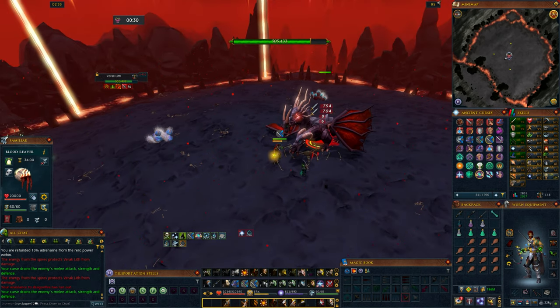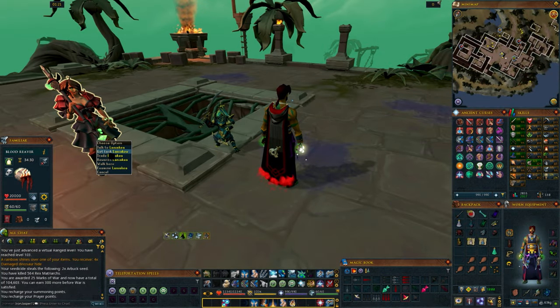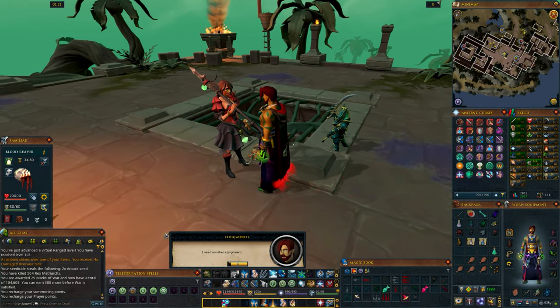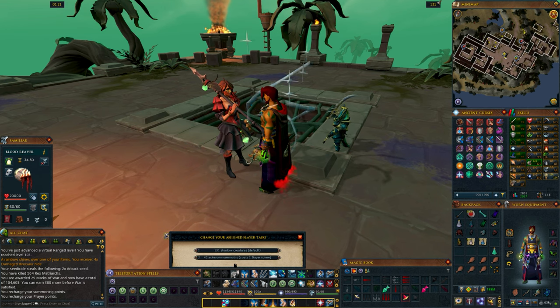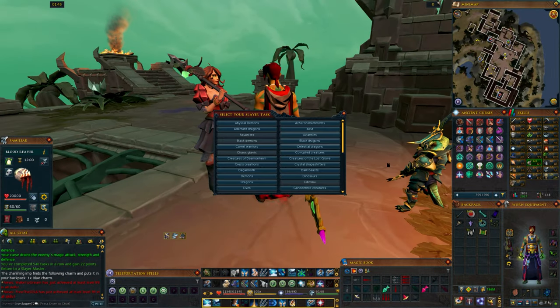There is a known bug with this that I don't believe has been fixed yet. If you have your Slayer master cape as a perk in your max cape, wear the 120 Slayer cape anyway when talking to a master, because there is a known bug where if it's in your max cape, the chance is much lower that the Slayer master will let you pick your task.